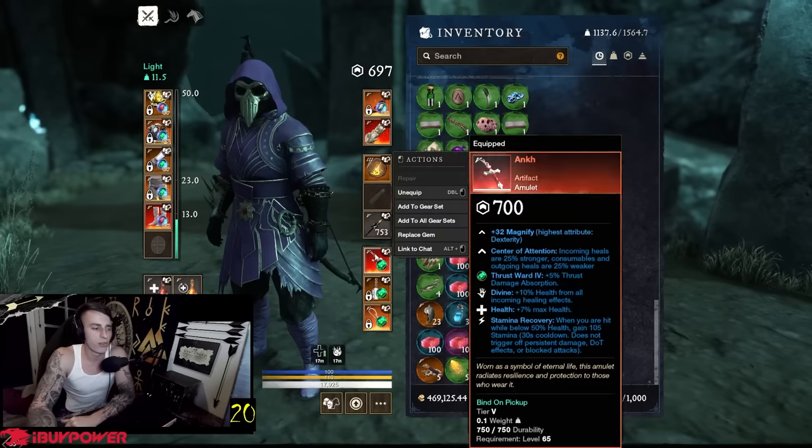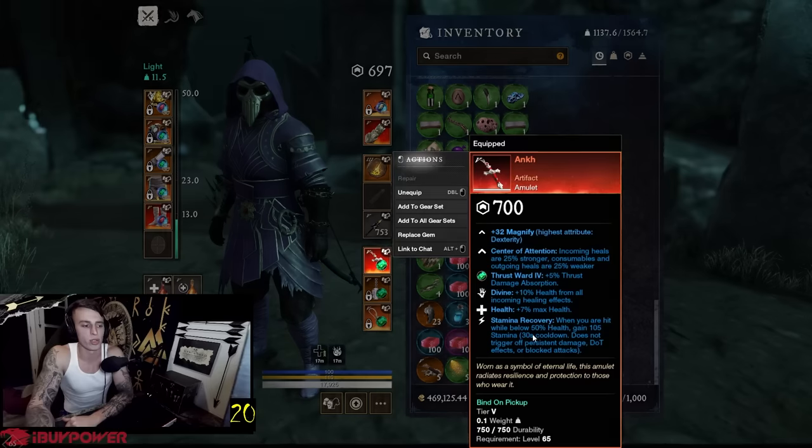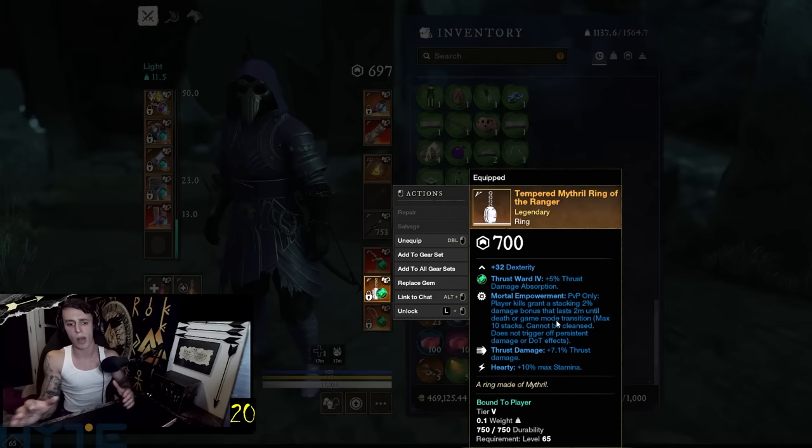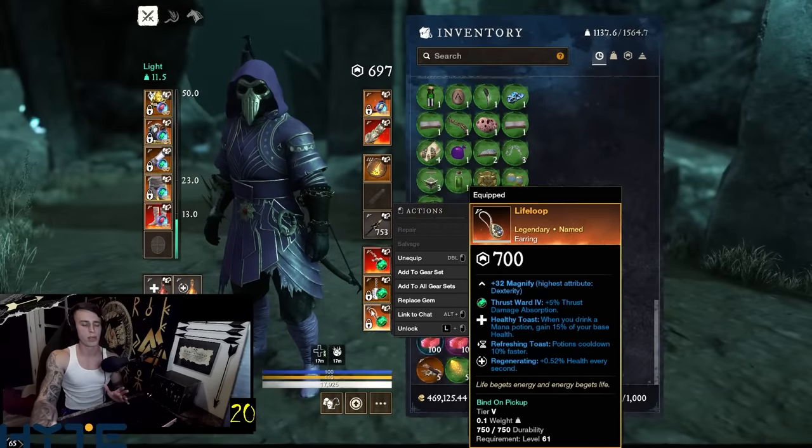For my amulet I have Ank — of course I put stamina recovery on it to get more stamina back, insane. For my ring I had this crafted: mortal empowerment, thrust damage, hardy. You don't need mortal empowerment — you can swap that out — but thrust damage and hardy are absolutely insane, top tier. For my earrings, I've been running these save perks for like two years on this game.